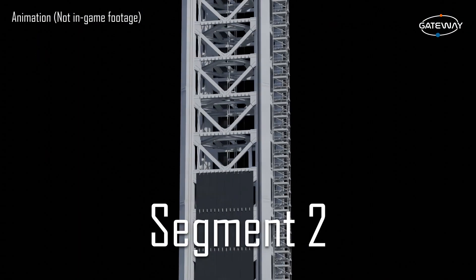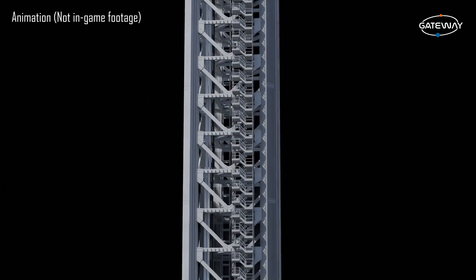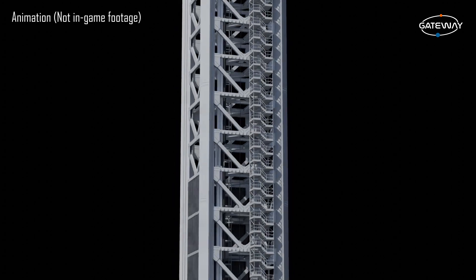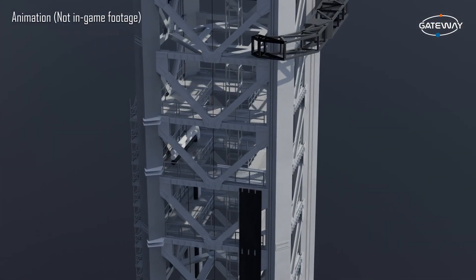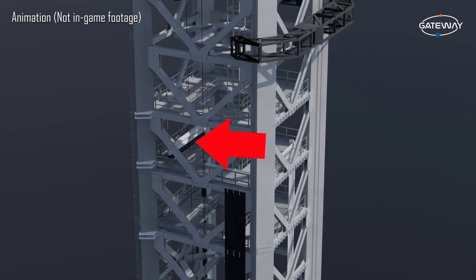Next is segment 2, which is very similar to segments 3 and 4. These segments bring pipes to the SQD arm, which fuels the Starship upper stage — aka the ship. And speaking of the SQD arm, that's on segment 5. Currently, the SQD — aka the Ship Quick Disconnect — isn't modeled, but here you can see how the pipes go to where the SQD would be.